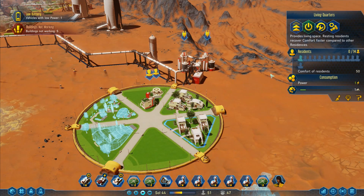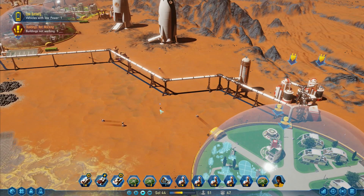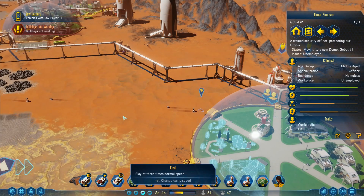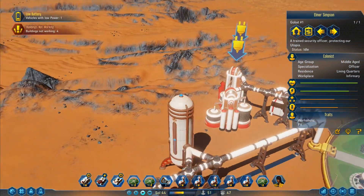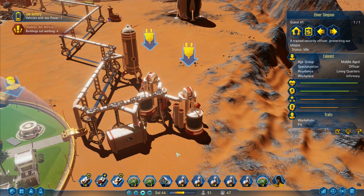There's a resident on their way! Let me pause — click on him. Elmer Simpson — a trained security officer protecting our utopia. Unemployed and homeless. Well, Mr. Unemployed and Homeless, come running on over here — we can help you! These do require power, so let's spin around.